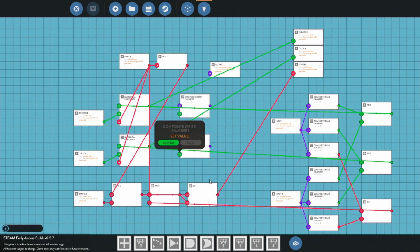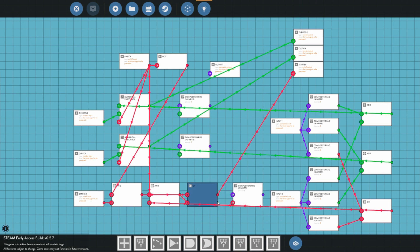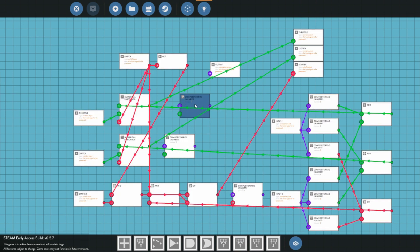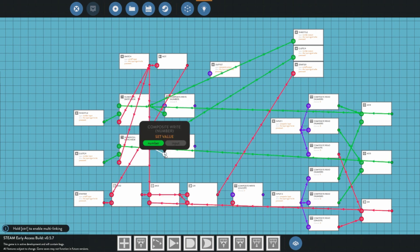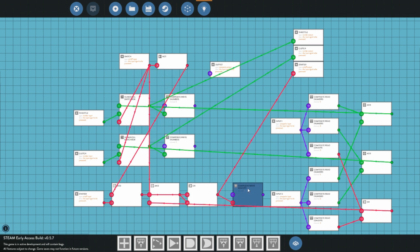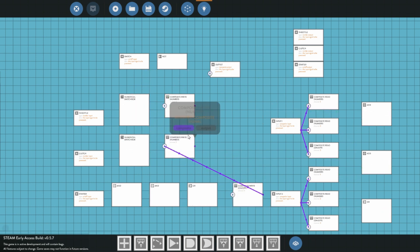So this engine is actually going to have to send values out to the other trains if this is the one with the switch off. So we are going to have to do a couple of write nodes — two number writes to be exact, and an on-off write down here as well. And we are going to want to connect up the values: our throttle, our clutch, and our on-off value.